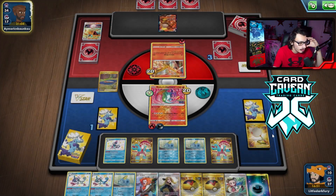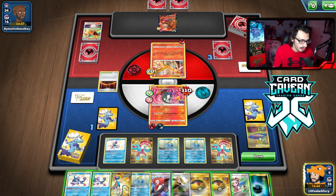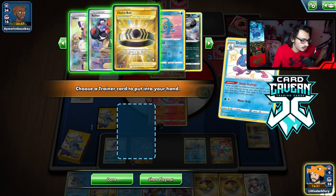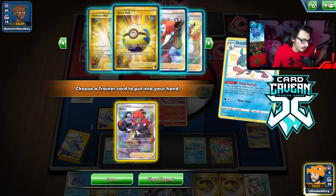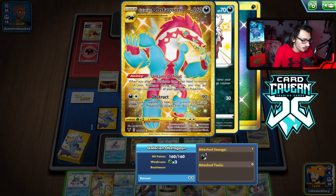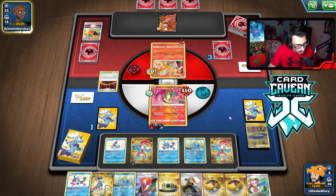I can Obstruct and knock this thing out but I need to get Goons back — I have the Rod. They're going to hit me for 90. There's Quick Shooting — no Rare Candies left though. We can go attach Obstagoon, Shady Dealing to set up Quick Shooting. I'll grab Choice Belt rather than Raihan so I can draw Raihan off the top. We can Belt the Obstruct Goon. We pass and next turn I can go Quick Shooting, Klara, Magma Basin, and win the game. If they play Crushing Hammer, maybe they can stop me. If they Marnie me, I can draw Raihan or Klara.